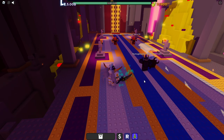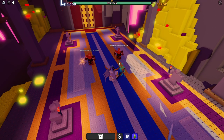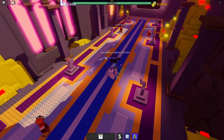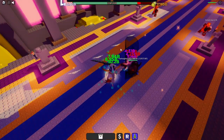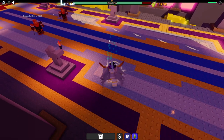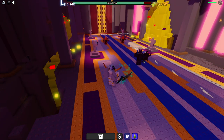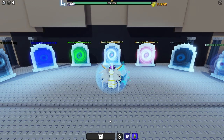You should now be around rebirth 9. Keep killing these two NPCs until you're level 5 billion. Once you're level 5 billion, group up all these NPCs or just kill the boss alone — up to you — and do that until you're level 10 billion. Once you hit level 10 billion, rebirth again and get back to level 10 billion.